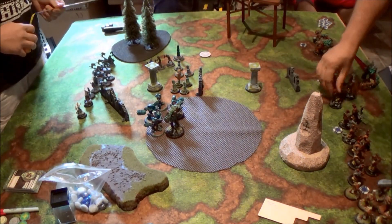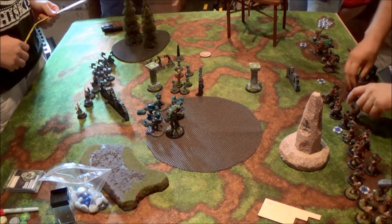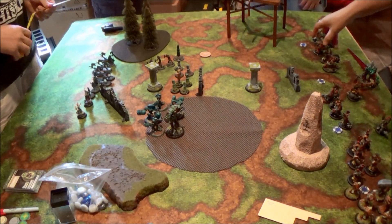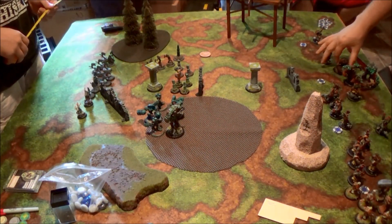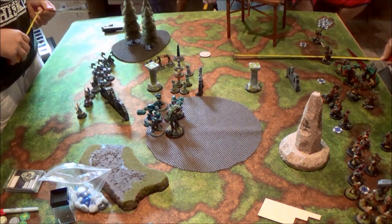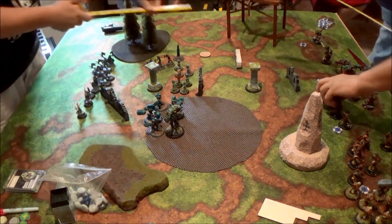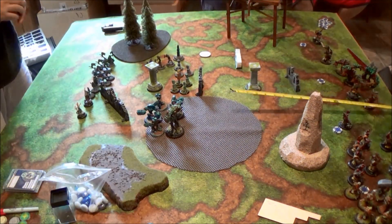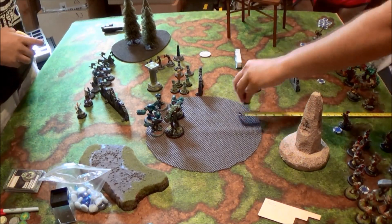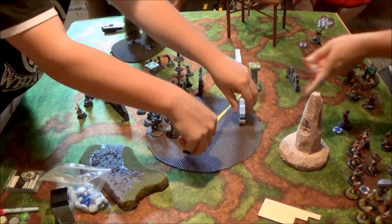Setting up, the first thing I'm doing is putting my walls out. One of the benefits of this Tier 4 is being able to put a couple of walls in play, 20 inches up from the back of the table. One of the caveats is they cannot be within three inches of another object, so a little bit of adjustment here. The idea is I'm going to set my two groups of Rune Shapers to run up behind those walls for cover.